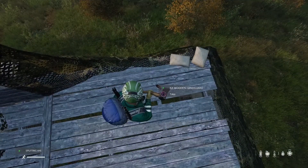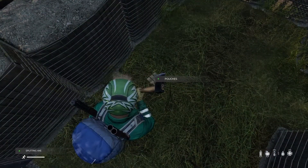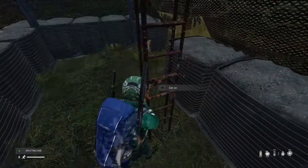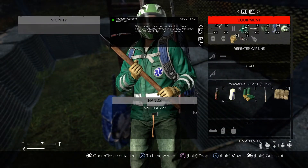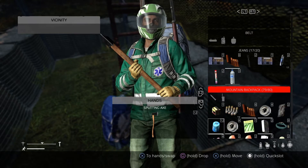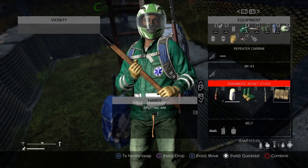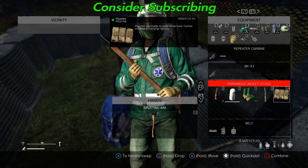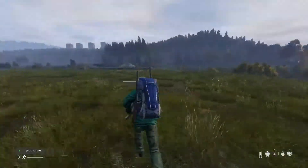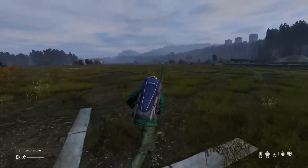Hey guys, welcome to episode 15! We're at the other side of the airfield. I believe you can equip pouches — let's check what they do. And for a plate carrier, we need to find a plate carrier, so we're over here.